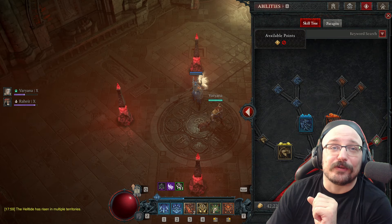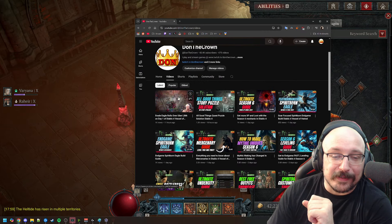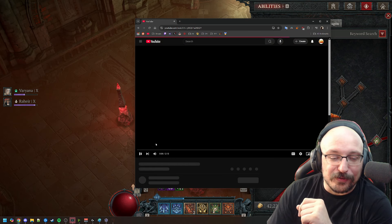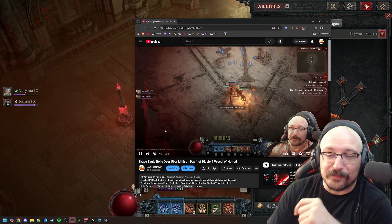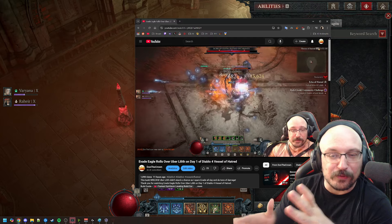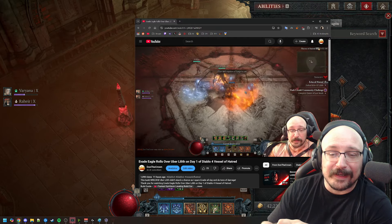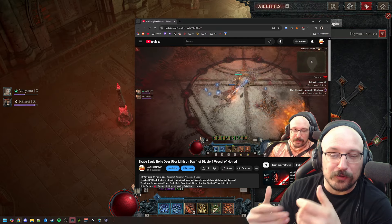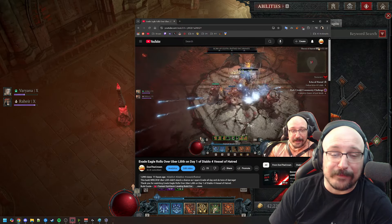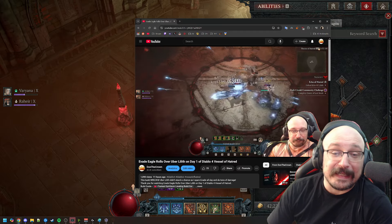When I got to Torment One I went right into Uber Lilith, messed around a little bit, and absolutely just tore it up — the boss really didn't stand too much of a chance. My armor was incredibly low in this fight, so she could actually one-shot me with her drain move, which does a lot of damage. I had like 400 armor, but as you can see the damage output is kind of ridiculous.